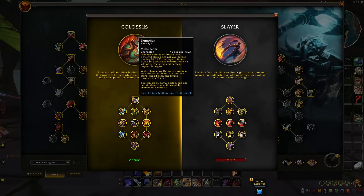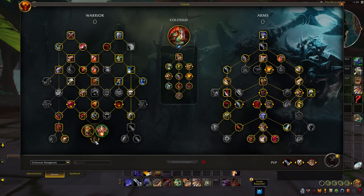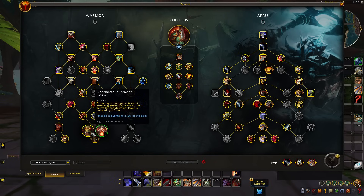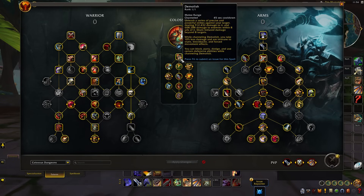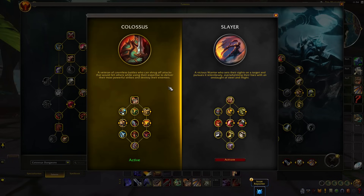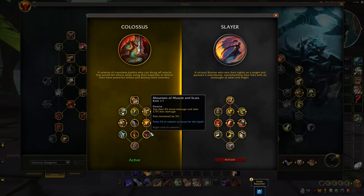The ability Demolish synergizes super, super well with Arms, and it gives them a burstier profile that's a little bit better at two-target cleaving. It adjusts well with changes like the Blademaster Storm change — instead of getting the double Bladestorm, during Avatar you can have Sweeping Strikes, which synergizes incredibly well with the Demolish ability. That said, Colossus is getting nerfed a little bit for Arms primarily. Things like Mountain Muscle Scars go from 5% more damage down to a 4% damage increase.